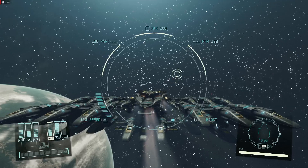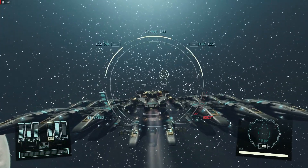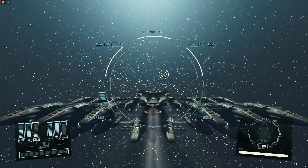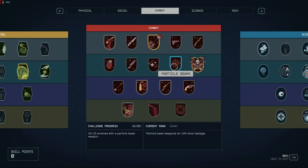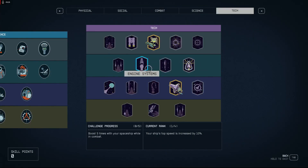The more thrust your engines produce — or particle generators of your engines — the more speed it gives. And of course it all depends on your skills for speed.